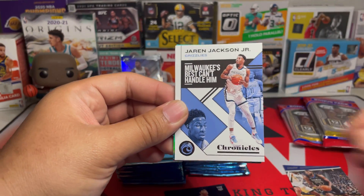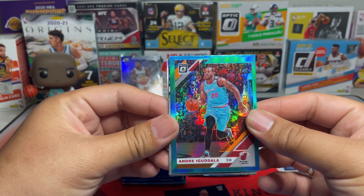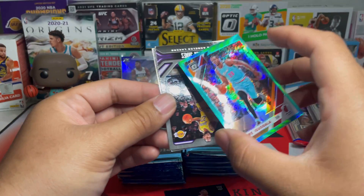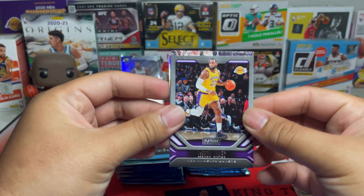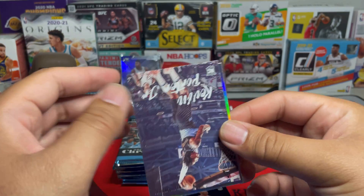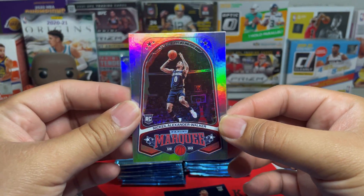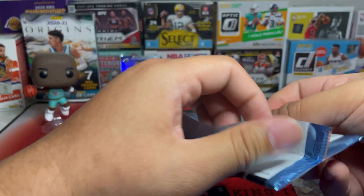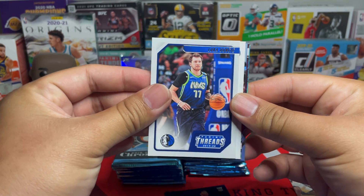We got Jordan Jackson teal parallel rookie. We have an Optic of Andre Iguodala — that is a silver. That's just traded right there, so that's a nice one. I think he's back with the Warriors. We got a LeBron Playbook — a lot of people forget about that. We got Kevin Porter Jr., Nickeil Alexander-Walker — that is a Marquee, very very nice. I think one of these guys will explode next season. And then we got Luka — that is a Panini Threads, not a parallel.